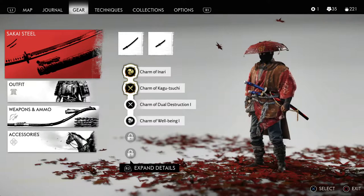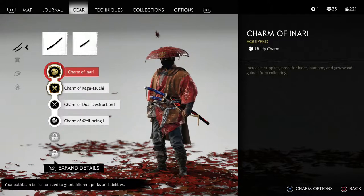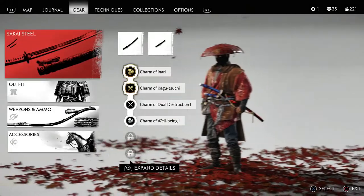This is the charm that you need when you're farming. If you have not seen the farming guide, I'll pop it up in the top corner right now so you can watch that video — it's going to show you some farming areas. This charm is going to give you double the yield from any farming materials like predator hides, bamboo, and supplies that you find while venturing in the game.